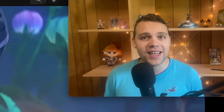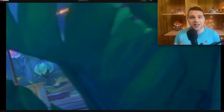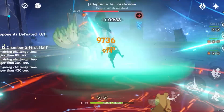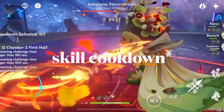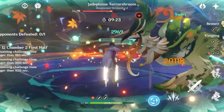Welcome to Gelo Impact, where we build and test every single character to help you decide who you want to wish for and build. Kaeya is primarily an off-field damage dealer with battery potential for your team. He has a relatively low burst cost that allows him to spam his burst, and a low elemental skill cooldown which allows him to spam his elemental skill, creating a lot of energy for both him and your team.